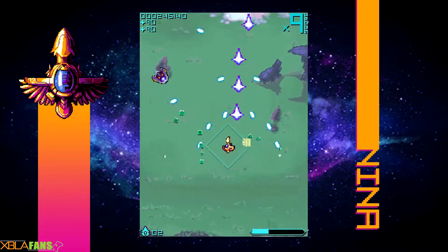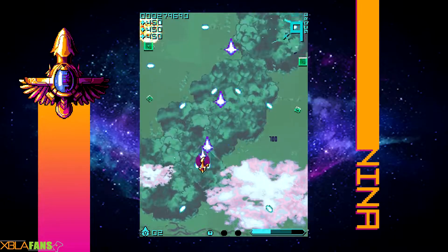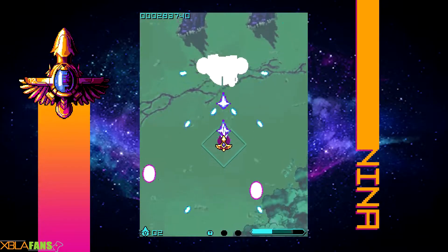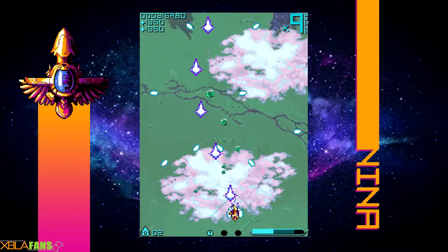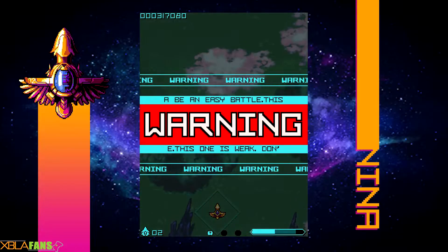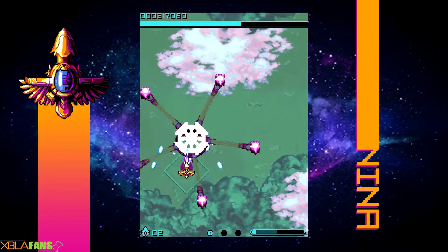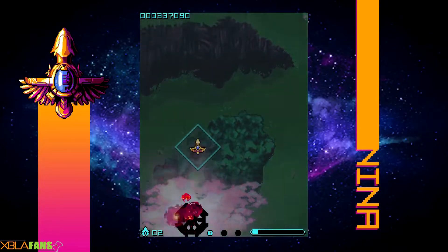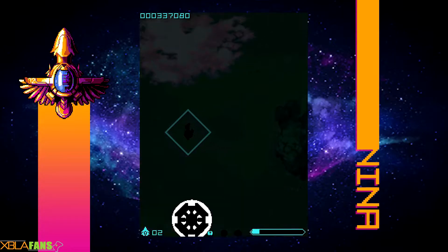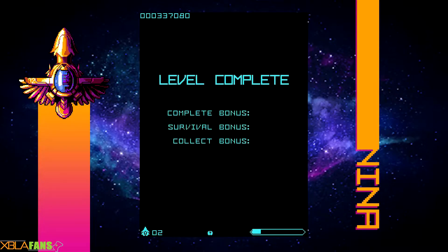For those curious about achievements, it's mostly getting various scores in Arcade mode, playing with each ship, and beating the game with each ship. There are no achievements for killing a certain amount of enemies. Oh, here we go — Boss. On Child mode this boss barely even tries to hurt you, and this is Beginner.